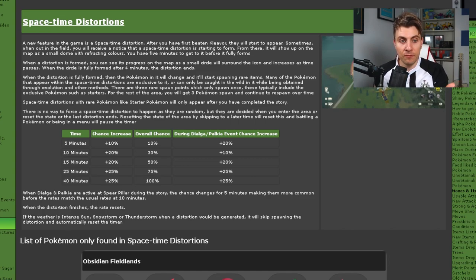At 15 minutes you'll have a 50% chance, at 25 minutes 75%, and then at 40 minutes you should guarantee — no questions asked — get a time-space distortion in that area if you're doing everything right. The big three things that can affect it are leaving the area, going into sub-areas, and changing the time of day, which you want to try and avoid.